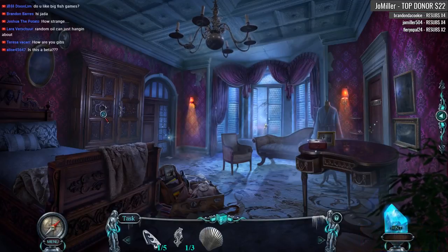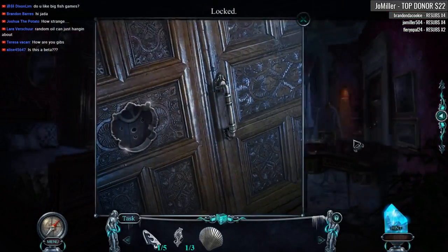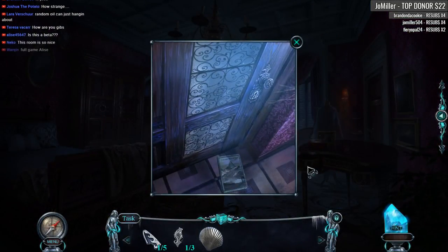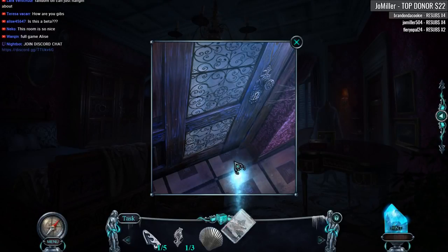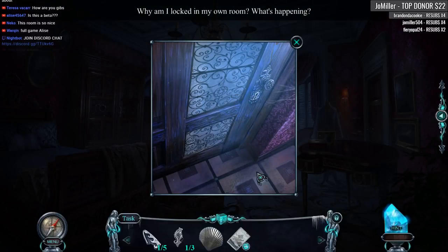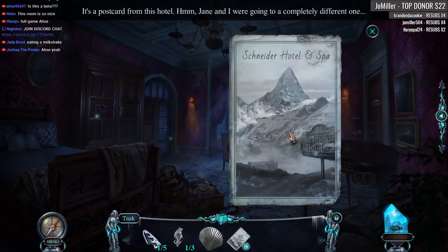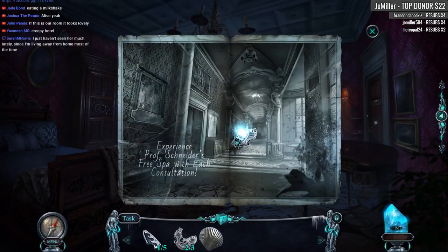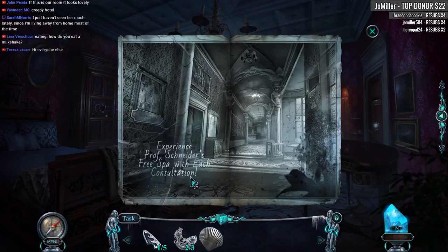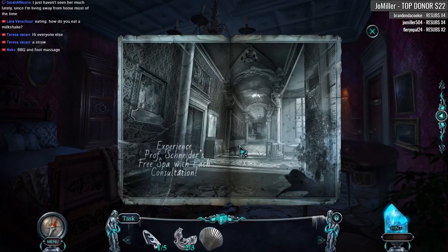This is the beta for the latest Haunted Hotel game. Locked! Who's on the other side of the door? Jane, is that you? Why am I locked in my own room? What is happening? Schneider Hotel and Spa — hey, that's where we were heading in the opening movie. It's a postcard from this hotel. Jane and I were going to a completely different one. Experience Professor Schneider's free spa with each consultation. Professor, doctor — those are two words connected with 'free' that I'd probably avoid, because they imply some sort of experimentation.